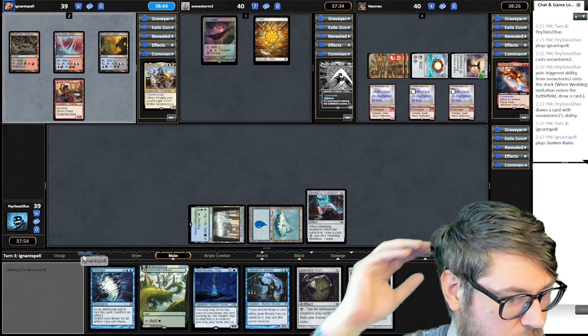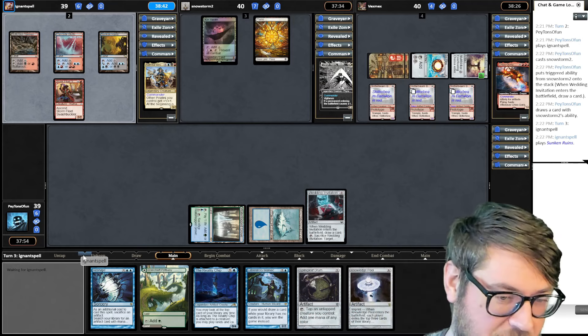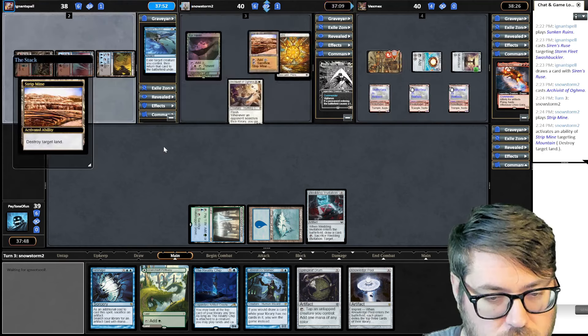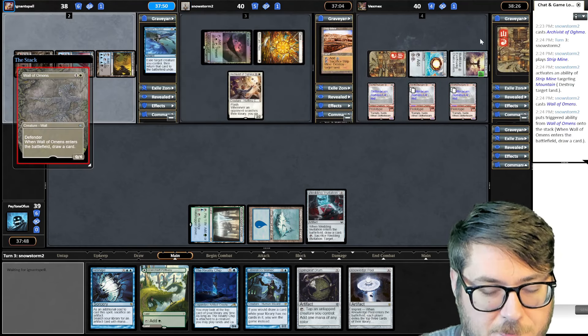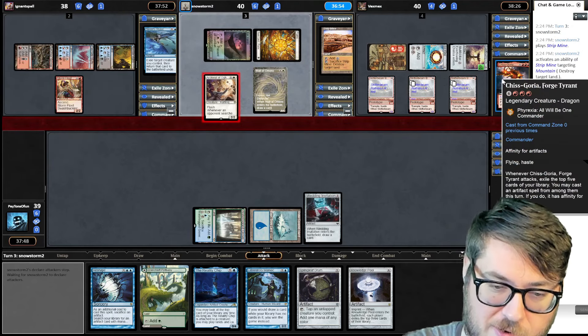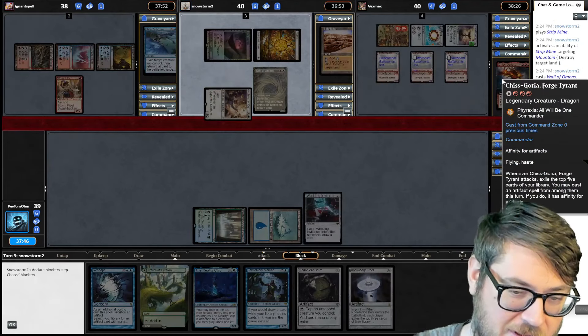It also helps fix when you brick on a land on the top of your library — play it, get past it, and then keep playing more spells off the top. Strip mining the mountain can be pretty annoying for this red player because Chisagoria requires triple red, and he is nowhere near that.